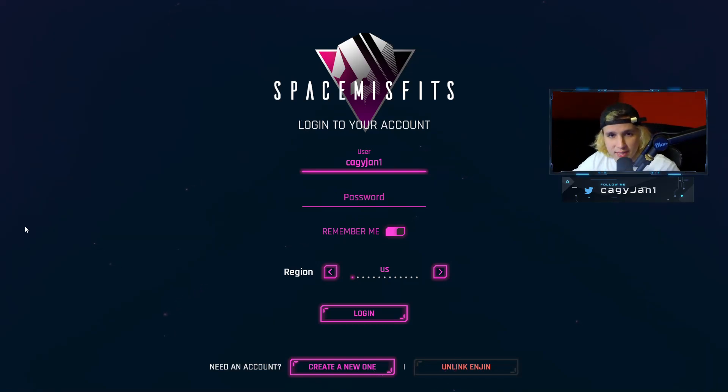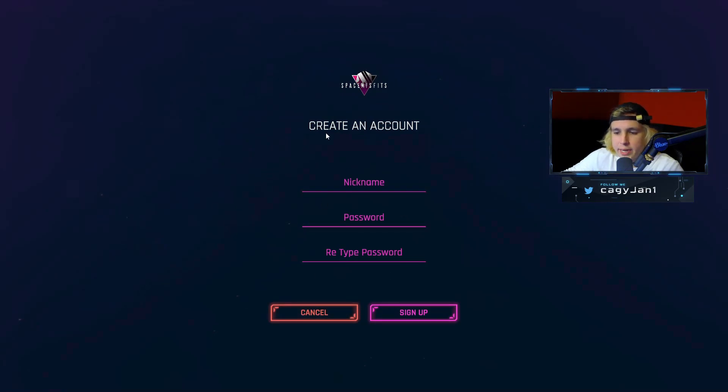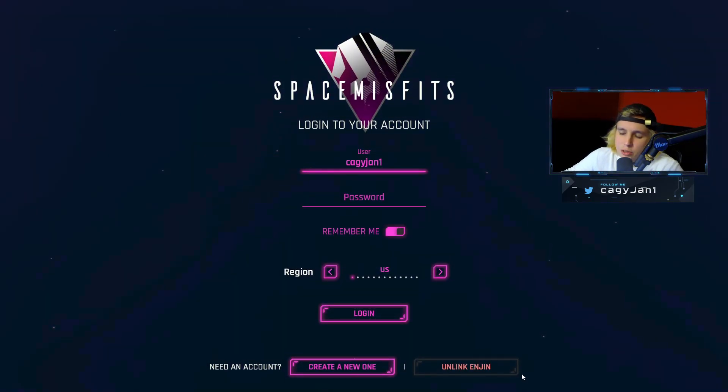First things first, you want to go to the Telegram group and ask for the alpha test. They'll put you in a group, they'll send you the file. Once you boot up the game you're going to see this screen right here — you create a new account, put your nickname, and then it's going to ask you to link your Enjin wallet. If you have any assets on the Ethereum network or the Enjin network, it's going to recognize your assets and you'll be able to play with them.